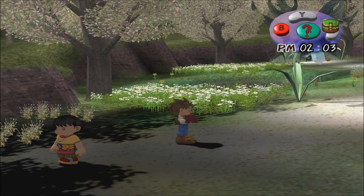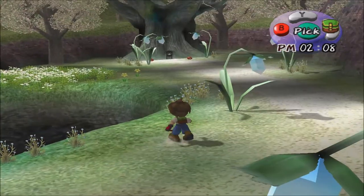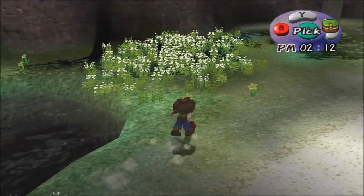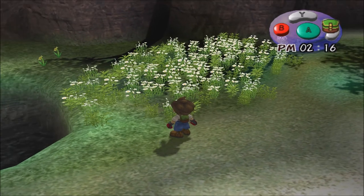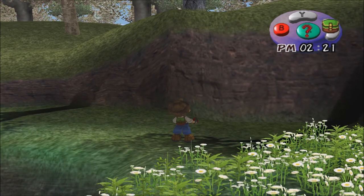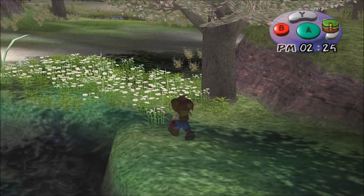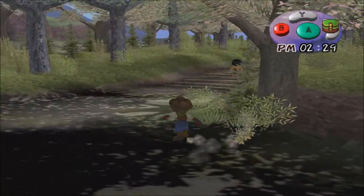That's Ruby — we met her earlier. She actually gives you a very important item later on if you become friends with her. That's one big thing about Harvest Moon if you've never played the games: there's a friendship system, an affinity system if you will. Giving people gifts that they like will put their friendship with you up.